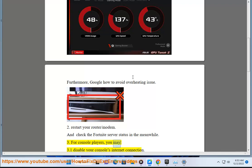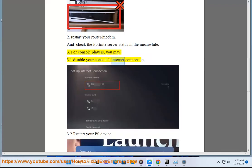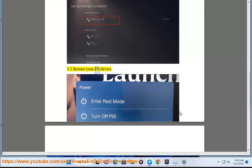For console players: Fix 3.1 — Disable your console's internet connection. Fix 3.2 — Restart your PS device.